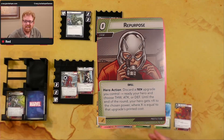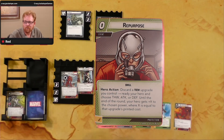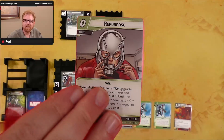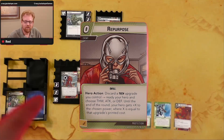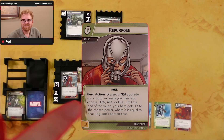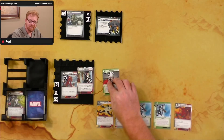We got a Repurpose — a card I like a lot for Iron Man tech decks. Hero action: discard a tech upgrade you control, ready your hero, and choose thwart, attack, or defense. Until end of round, your hero gets plus X to the chosen power, where X equals that upgrade's printed cost. Great in Iron Man with multiple Rocket Boots — really useful there.